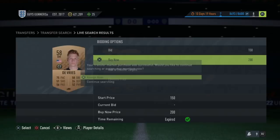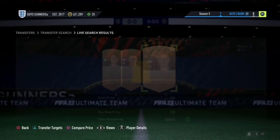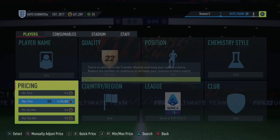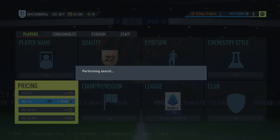You guys are obviously going to want to check when you guys are using the method. Once you find the cheapest buy now of these cards on the market, all you are looking for is blatant undercuts, like this card here for 200 coins. We know the cheapest buy now is 400 coins, so we can go and list this up straight away for double what we bought it for — 400 coins — and take the profit. All we do is sit here and snipe; after EA tax, that's around 100 coins profit minimum, so on these Serie A cards that would be 300 coins.